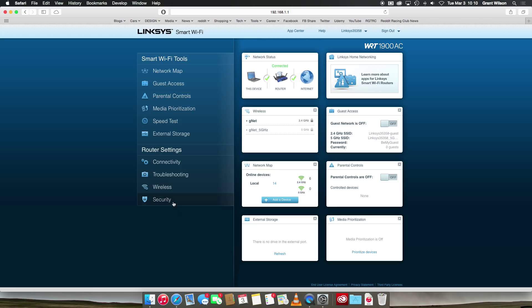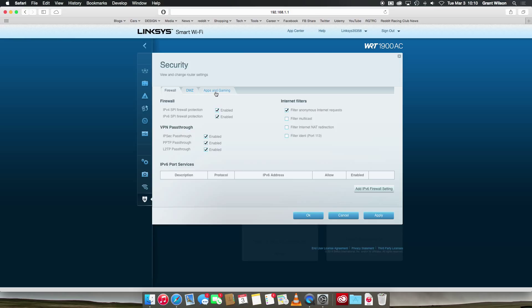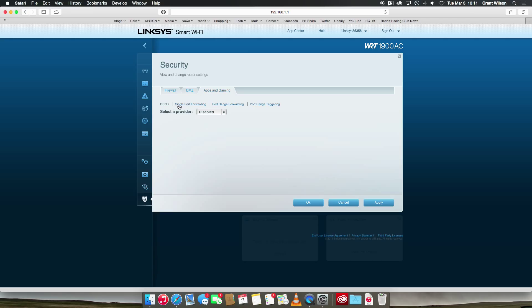Click OK. On this router it's under the security settings — something similar for yours, whether it's labeled Security, Firewall, or sometimes under Apps and Gaming. What you're looking for in the end is single port forwarding. Click on that and we're going to add a new single port forwarding. There are a bunch of fields to fill in, but they're really not scary. What you need to put in is what I gave you in the link I posted on the page, so let's pull that up.